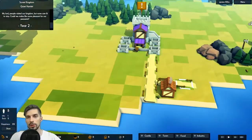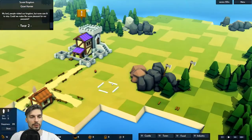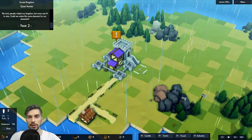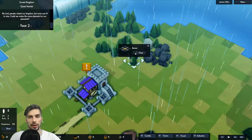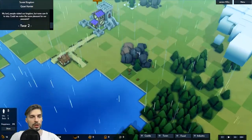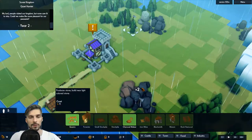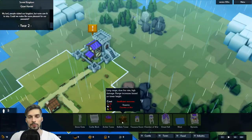Our guys are bringing all the wood back to the keep. We have one idle person — I don't like that. No one idles in our kingdom. He should go chop some extra wood. We have enough resources to build a quarry now.